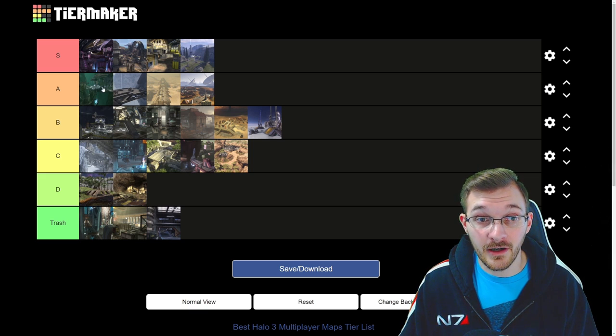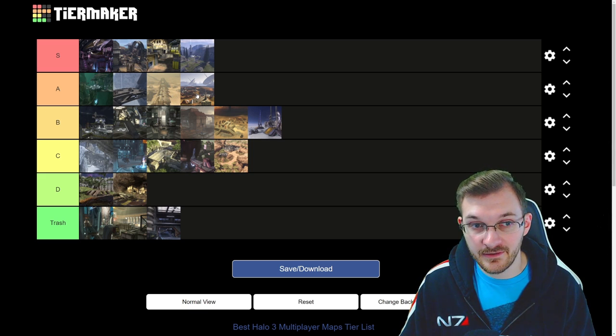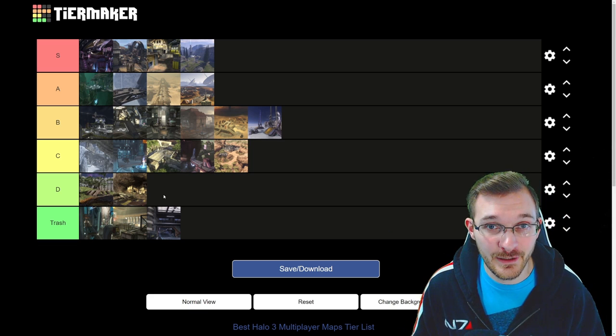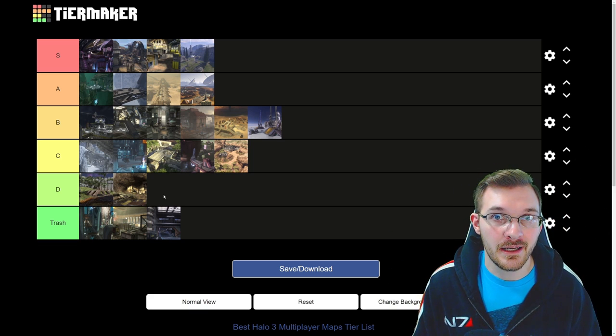A tier: Guardian, Narrows, Sand Trap, Standoff. B tier: Blackout, Citadel, Construct, Longshore, Sandbox, Snowbound. C tier: Avalanche, Cold Storage, Ghost Town, Assembly, and High Ground. D tier: Isolation and Rat Race. And in the trash — throw it in the bin, never want to see it again — Epitaph, Foundry, and Orbital. That is my tier list for the best Halo 3 maps.